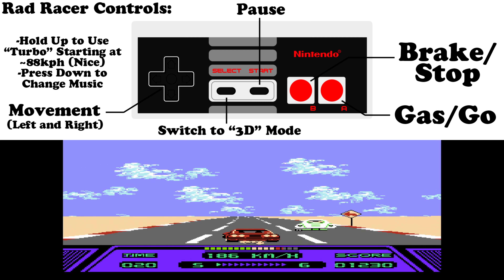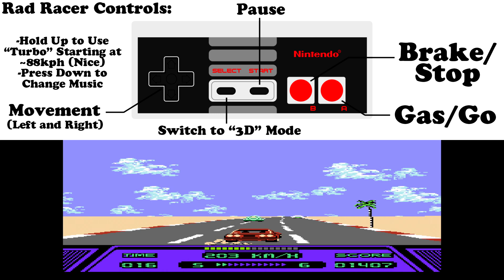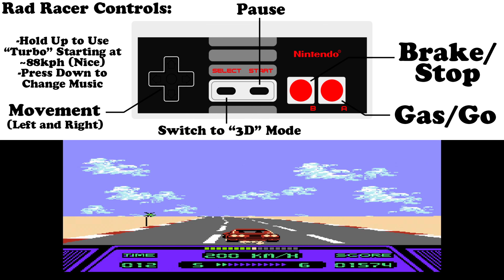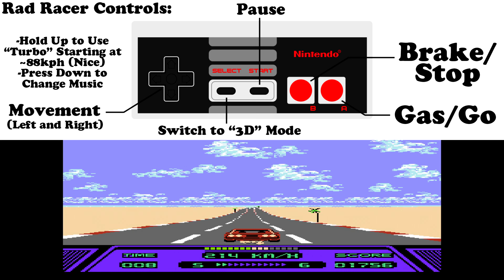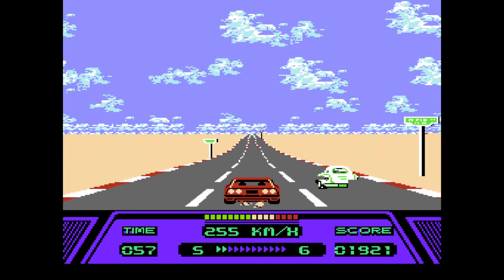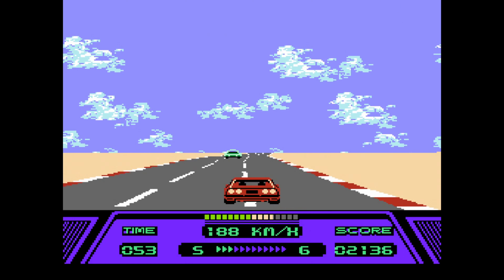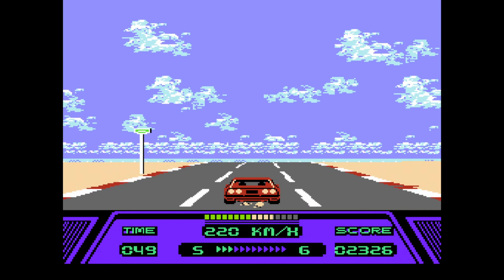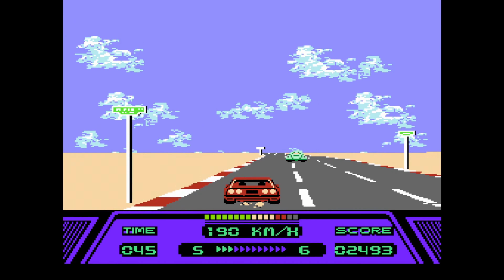Hold Up once you hit roughly 88 kilometers per hour — kilometers is what we're doing for this game — to get that turbo going. Hit Down to change between three different soundtracks for each level on demand, plus just the sound of the road. If you ever hear me changing the track midway through a race, it's simply because I'm panicking and accidentally hit the button.